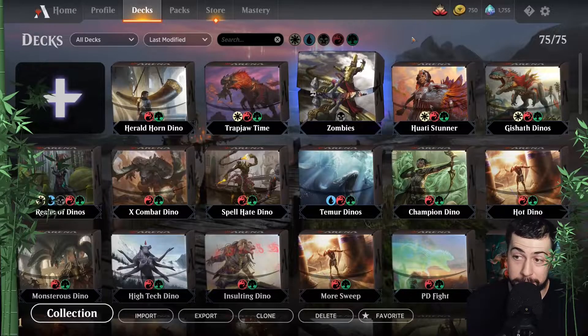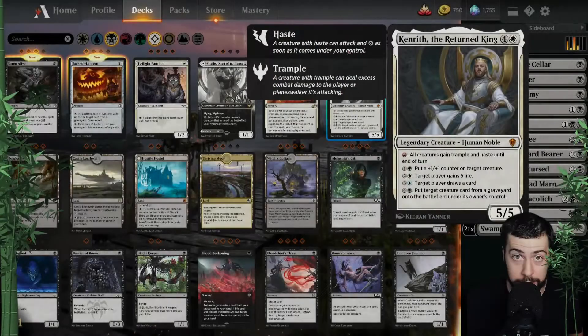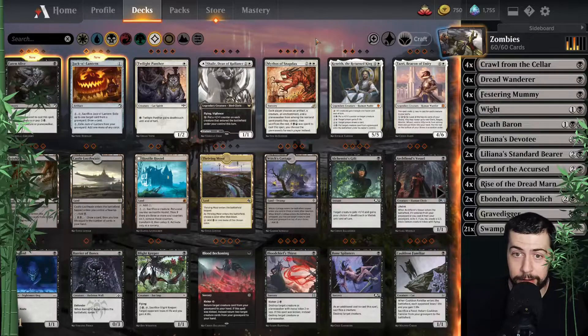Here we go with a very special episode, one that is difficult for me to make — it brings me great pain because it's not about dinos. We had a great suggestion from Trainer James to showcase the decks I use that aren't dinos. It's mainly for those 750 gold quests — the white, the black, and the blue. Still 100% dinos, but let's jump right into it.